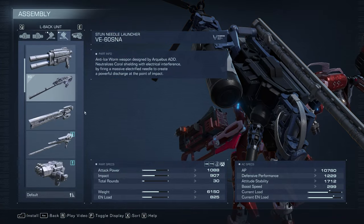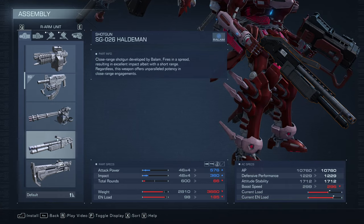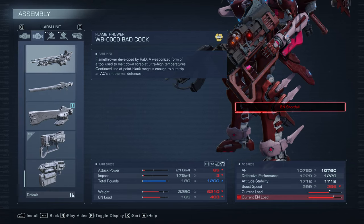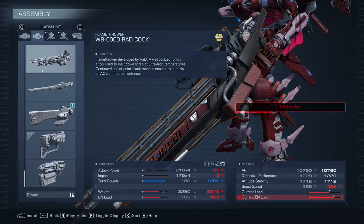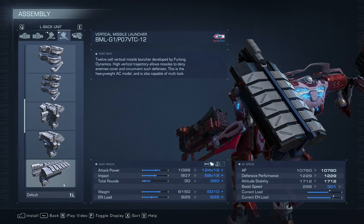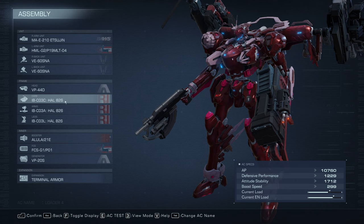Your Armored Core has one weapon in each hand — left hand, right hand — including the option to equip a melee weapon to your right hand, and one weapon on each shoulder including the option to equip a defensive shield. Generally speaking, your shoulder weapons are heavier, they do a bit more damage, and they often have more limited ammo, while your main hand and offhand weapons are a little bit lighter because they're the guns you're holding.